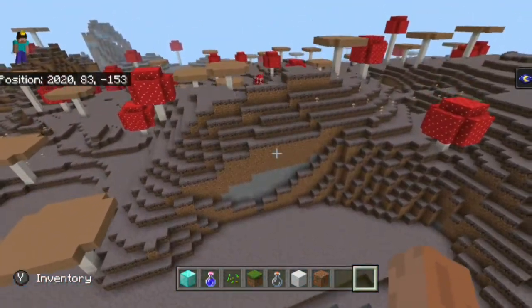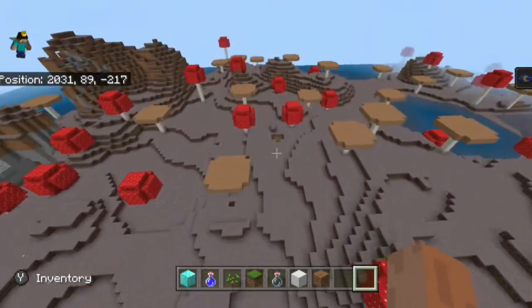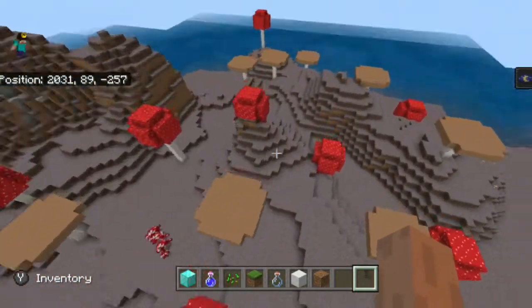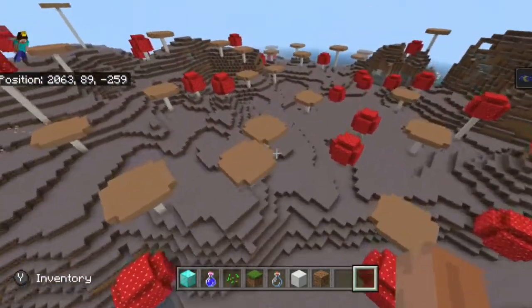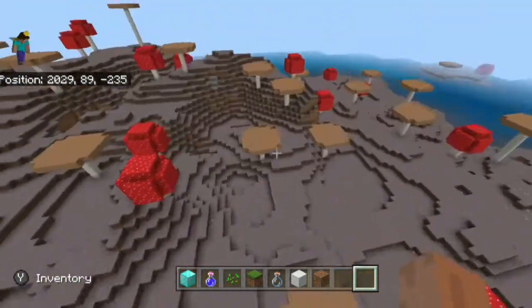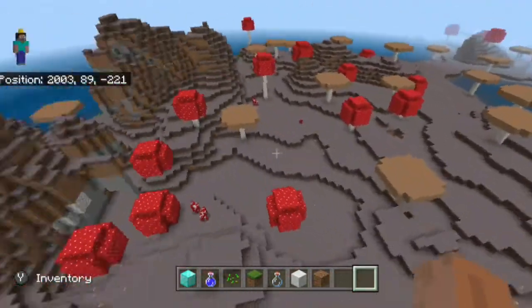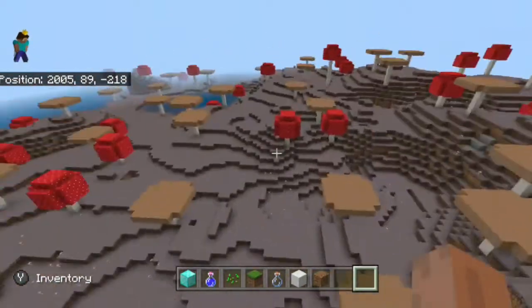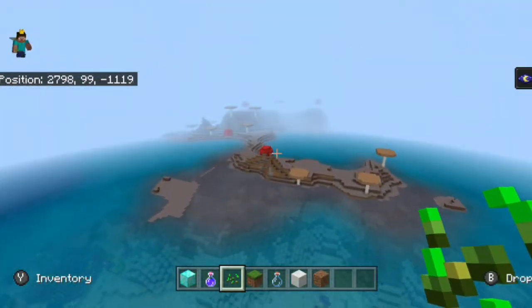Heading to these coordinates, we find the third island. It's actually a pretty decent size — not as big as the very first one, but decent. There's nothing too much to say about it other than it's another mushroom island with some hills and flat areas, kind of like the first one but a little bit smaller. Still, it's nice to have.